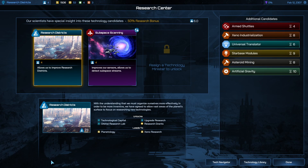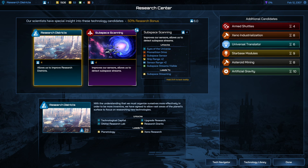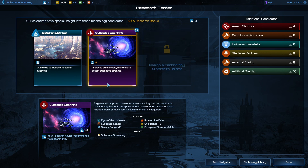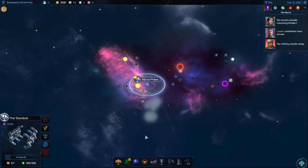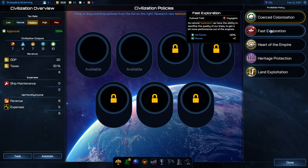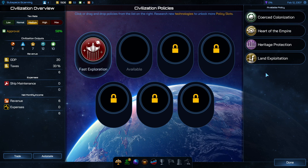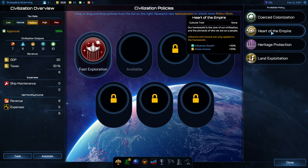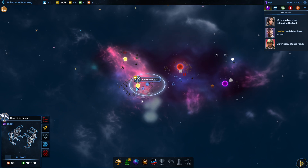We've researched colonial policies. For the next one, if I want more range I'll go to subspace scanning — it's only four turns, so we'll get plus two range. Now you can click on the policy slot. Fast exploration — plus two moves — is awesome, but minus 50% hit points. This is only good early game when nothing's attacking us; it's going to make our flagships very weak and we can't replace those. I go with Heart of Empire: more growth, more influence, more economic stuff. That also unlocks the leaders.